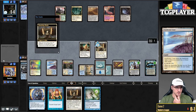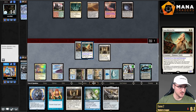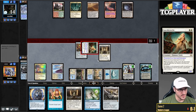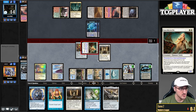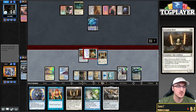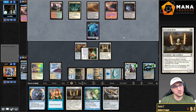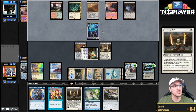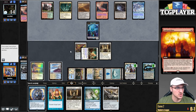Do they have Boseiju or something? Suit up the sword, see if my opponent does anything. They do have another Otawara — doesn't matter. I think this game is just locked up now. Obviously, their interaction is extremely limited — the deckbuilding restriction of a deck like this is just so high.